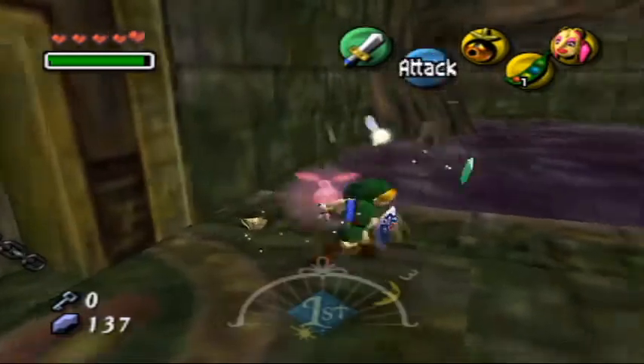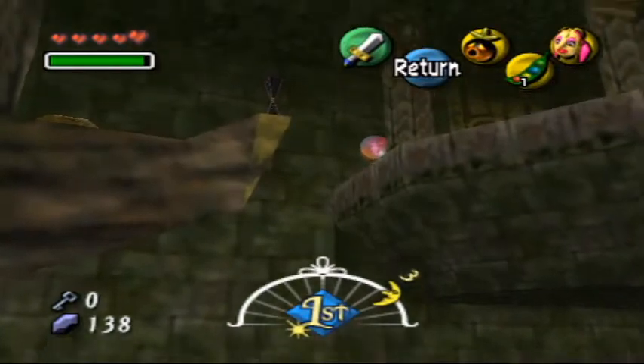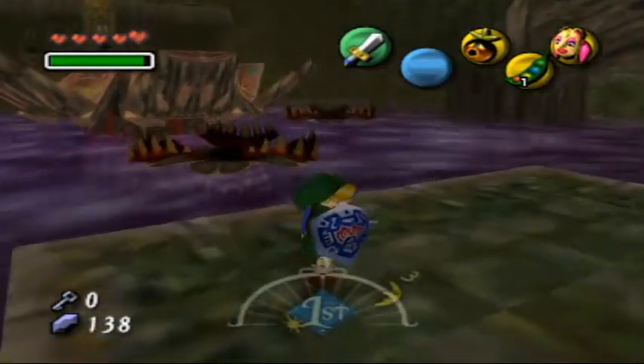Sometimes enemies hold stray fairies. Sometimes they'll be in bubbles. I think there's one in a bubble in this room — yep, right there. Sometimes they'll... well, I don't know. Let's just look around here.